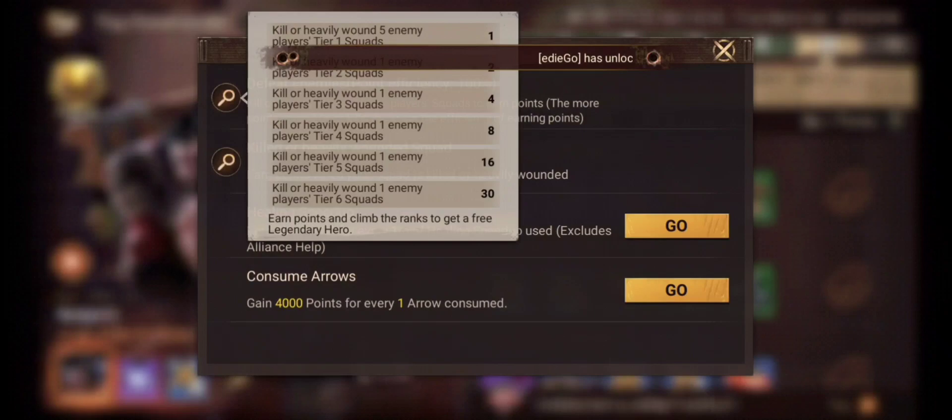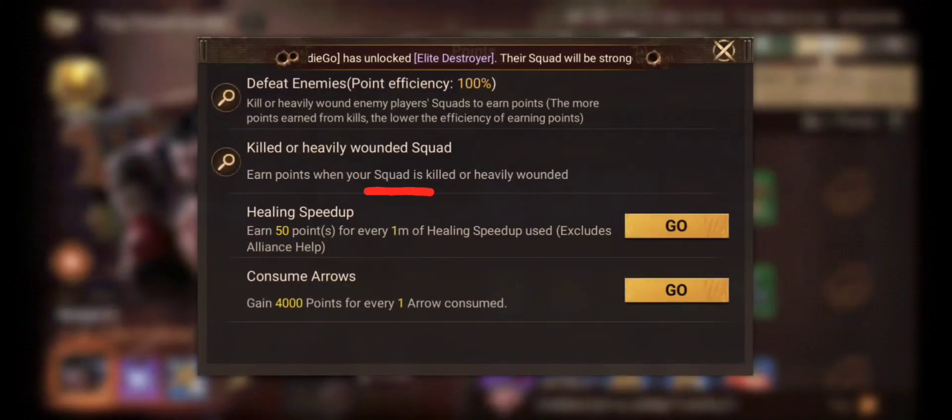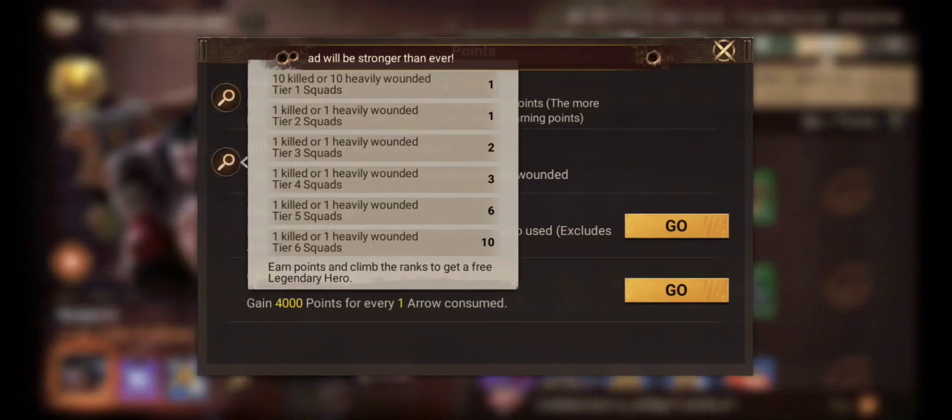Also, the more you fight and kill, the more your percentage drops for obtaining points by fighting. Next, even if your troops get injured or killed, you still get points. So anything related to fighting will result in points.